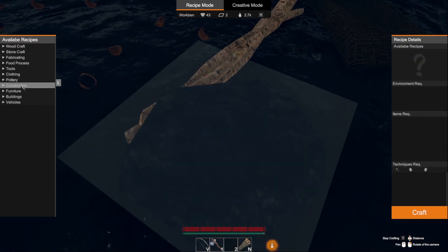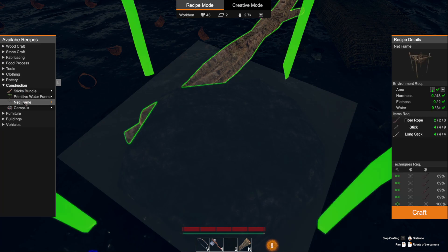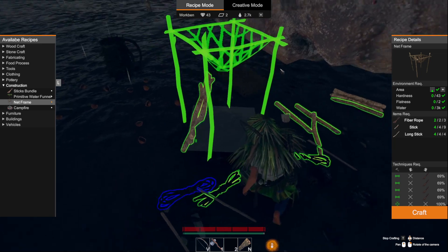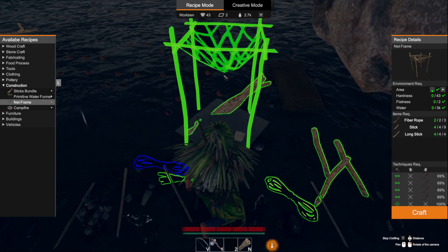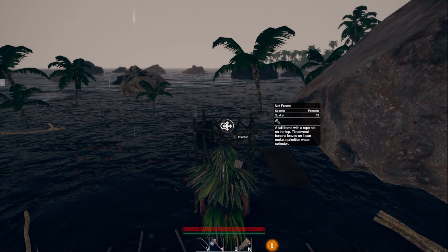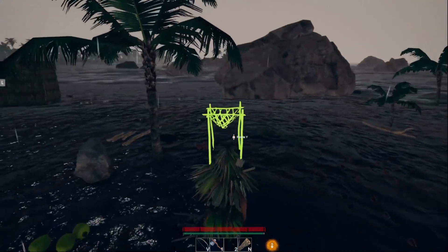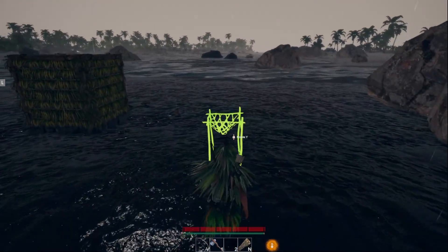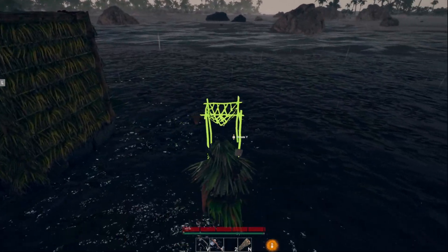It should have unlocked for you since it unlocked for me, so I don't have to fiddle with placing everything manually. But if you did have to do it, it wouldn't be that hard — just place all the materials in the right spots and hit craft. Then I interact with it and put it over by my little house.